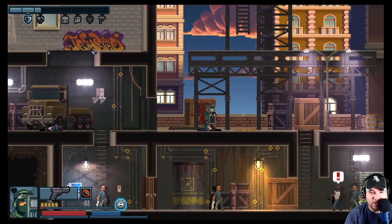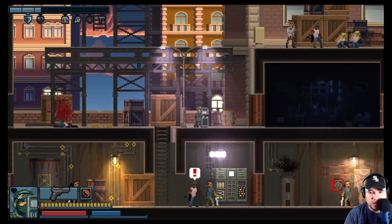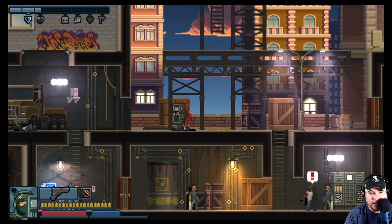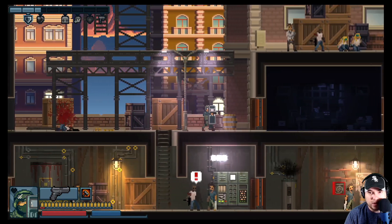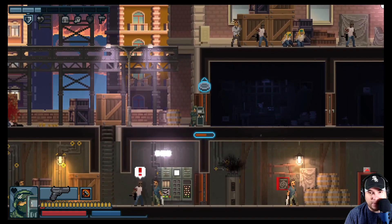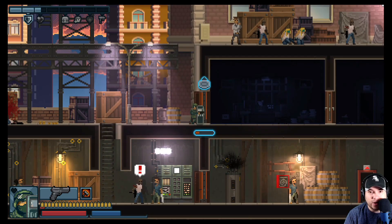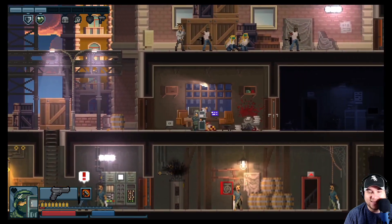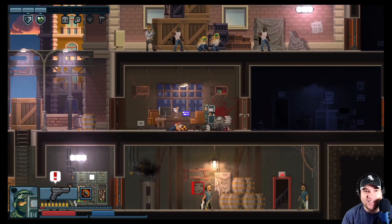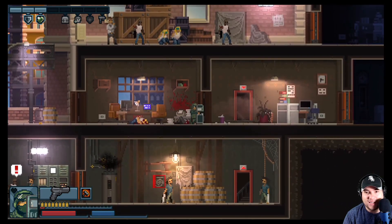I took a lot of damage there. In this mission we're literally trying to rescue people. There's a ton of stuff happening down below but we're ignoring it — we're looking to rescue people. In the dark rooms you can't see enemies, but if you had a class like the Recon that could spot enemies, that would come in really handy. Oh no — I killed a hostage, that was not my intention.